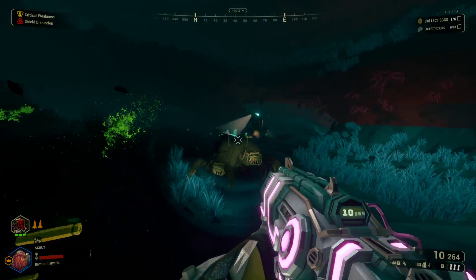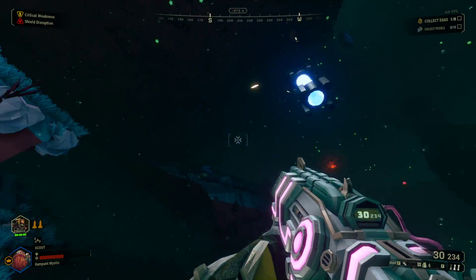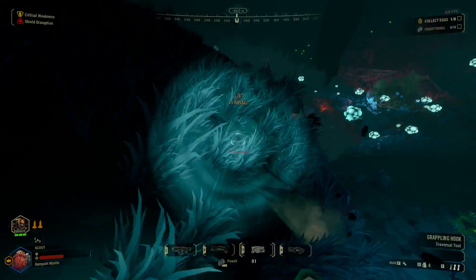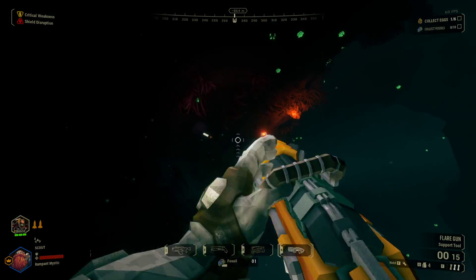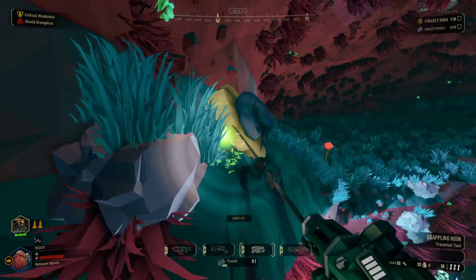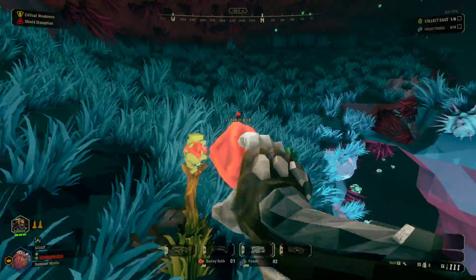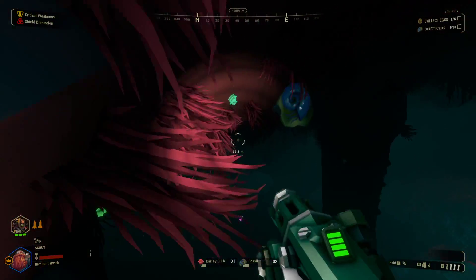HP doesn't matter that much. We have a lot of that in shield disruption mode. It's either that or it's damage reduction — it doesn't really tell you numbers so I don't really know. I do see Bismarck over there, so it's probably our next target. In a moment. Just let me get these quickly — there's a couple of them. There's some gold there but we're not really going to bother with that.